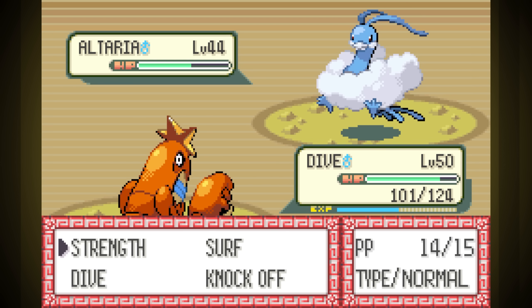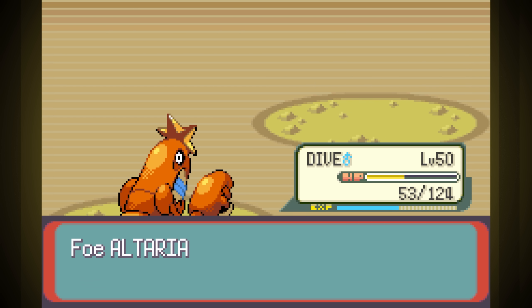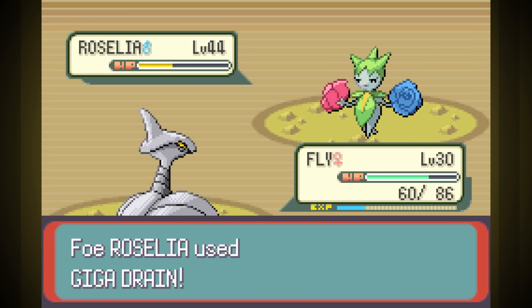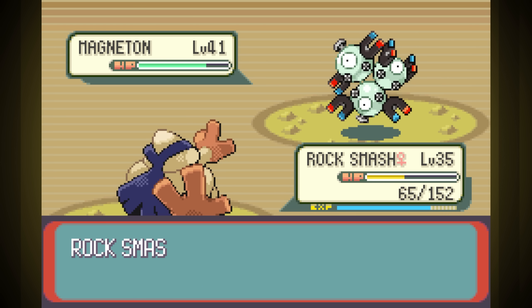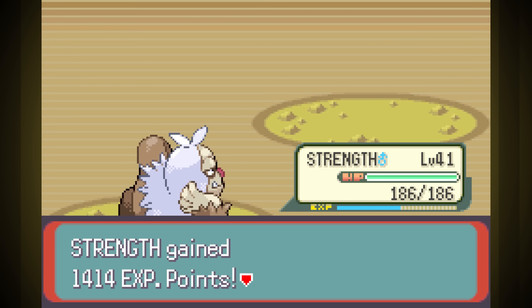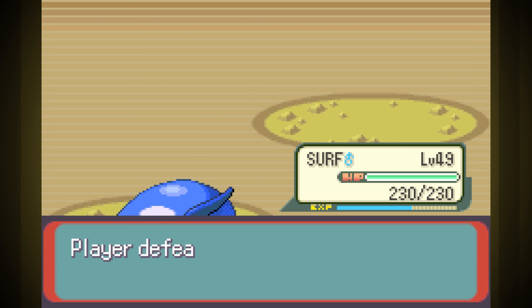Last before the Elite Four is the Wally fight. It starts alright with Dive taking on his Altaria — he used a Full Restore but wasted the extra turn with Safeguard. We sent in Fly to take on Roselia, but it took a few hits thanks to the huge level difference, and we also missed a 95 accuracy move. Next is Magneton, so I sent in Rock Smash to use Rock Smash, but it really didn't do much. We went down from Thunderbolt, but we did manage to lower his defense a few stages first — that made it easy for Strength to come in and finish the job. We critted Delcatty for a one-shot, and last was Gardevoir. She never even landed a hit — we just spammed Surf. Sorry Wally, that was the best you've done in a year and you still lost pretty bad.